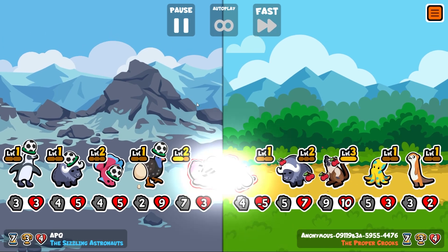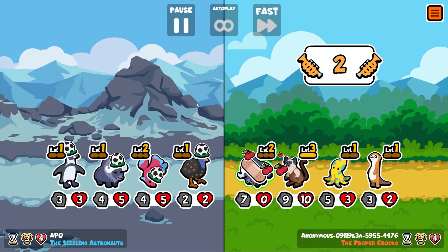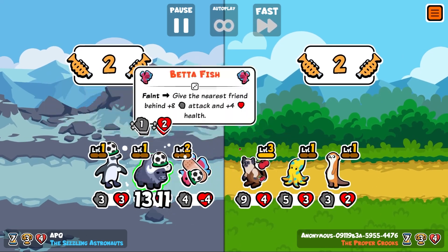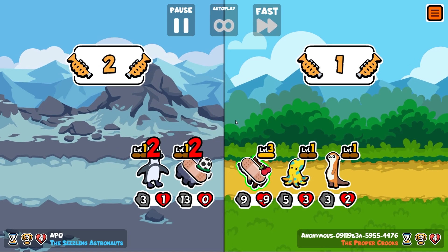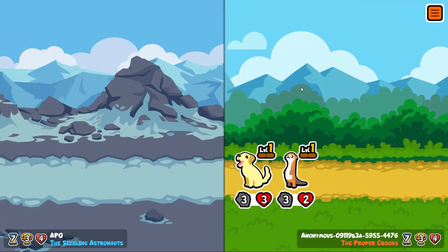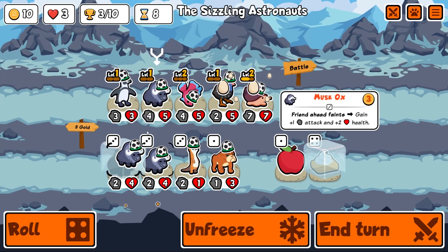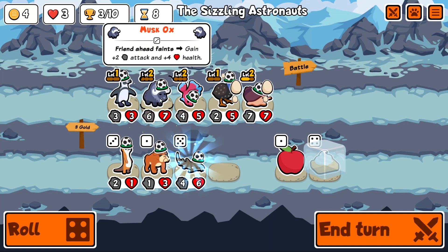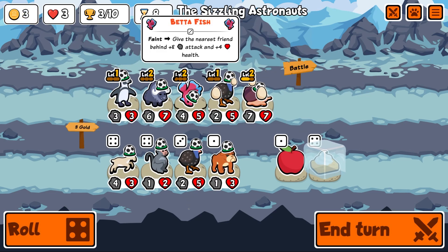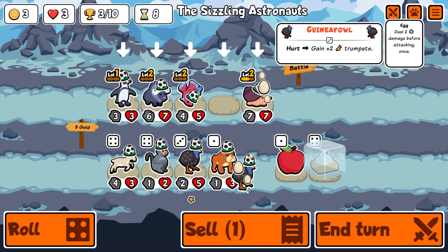I'm starting to think about the future — I won't have the guinea fowl for too long because I'm not really going trumpets until I get a slug and an antelope. The slug would work quite well with this guy. They've got a bigger golden than us — down to three lives. Let's get a level two ox. There's another guinea fowl — friend faints, gain one trumpet. I'm going to sell you and commit to this.